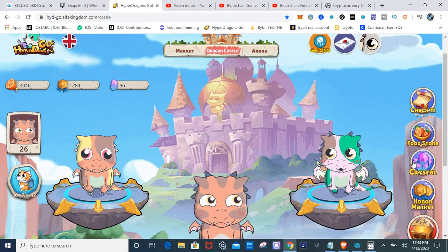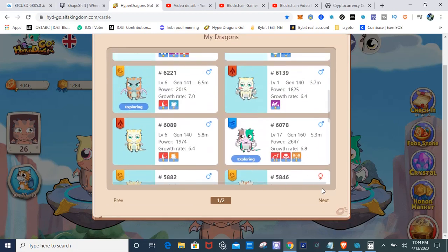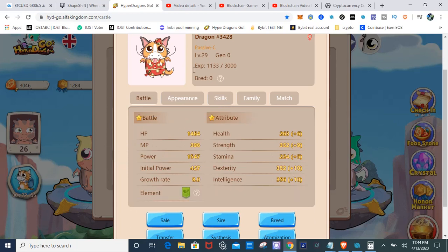I would enter tournaments where crystals were the prize and sell those crystals on the market. I did the same for the honor market — enter tournaments with honor as the prize, win the honor, then sell it. As you can see, I have 26 dragons. Although one dragon was my focus for the Finals Match, I had other dragons like my female dragon that earned me a lot of crystals and honor, which I would then sell for more ONG.